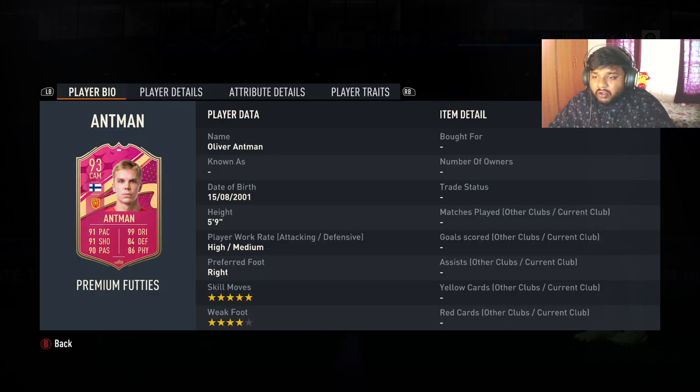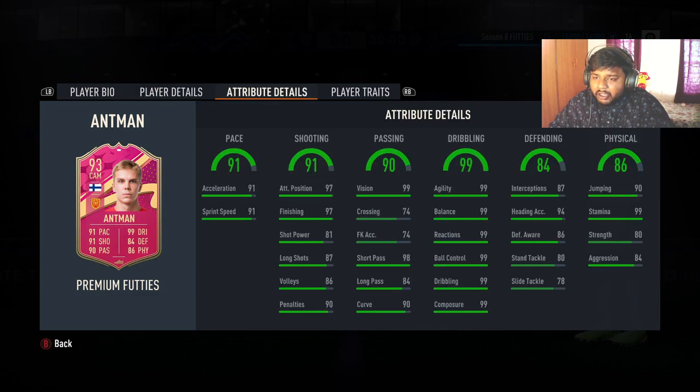He has five-star skill moves, so if you do skills with cards you can use him. He has four-star weak foot, high attacking work rate, and medium defensive work rate — which actually makes sense when you look at his defending stats. He also has 99 stamina; any card with more than 95 stamina I love, and 99 stamina is mental.